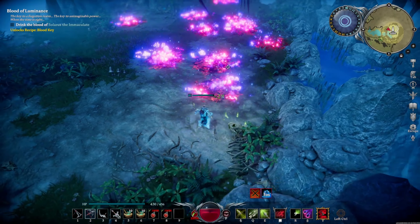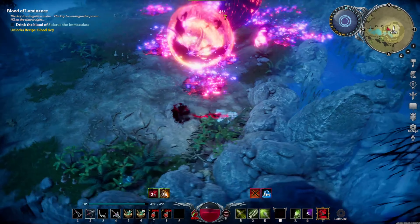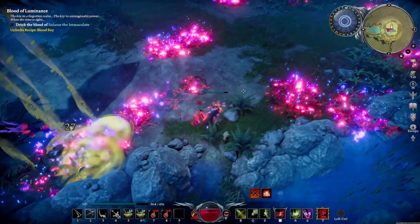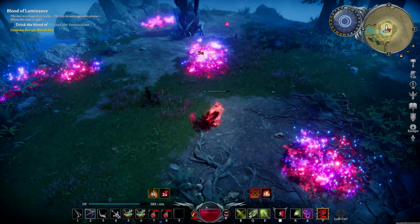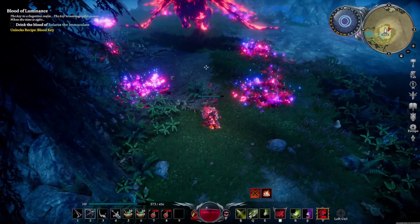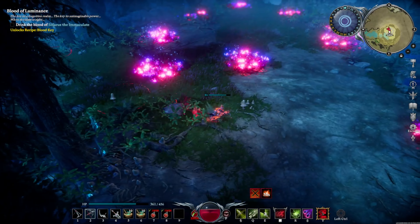When he blasts chaos fire on the ground, let him blast in areas where fires already are, so you have safe havens. Try to keep the fires on the bottom or to the side so you have a big open area on the right. The next move you'll see the flying cat do is he's going to fly in the air and circles will light up on the ground.